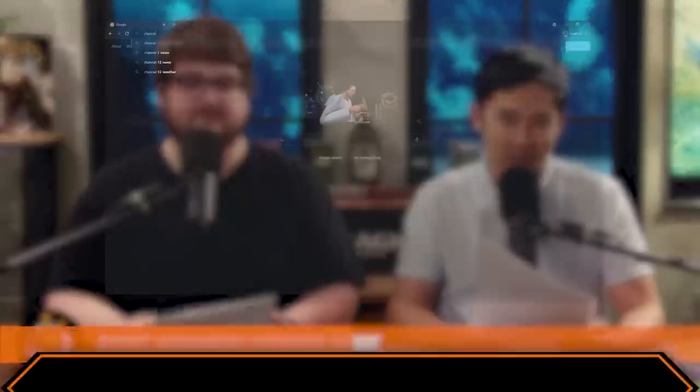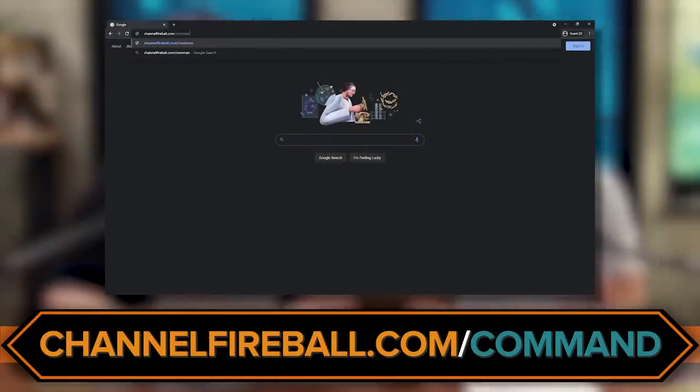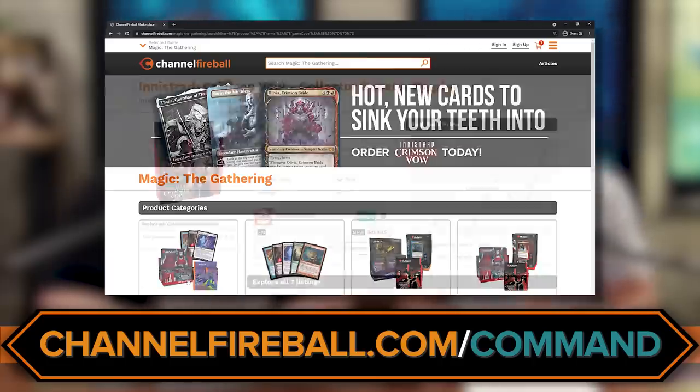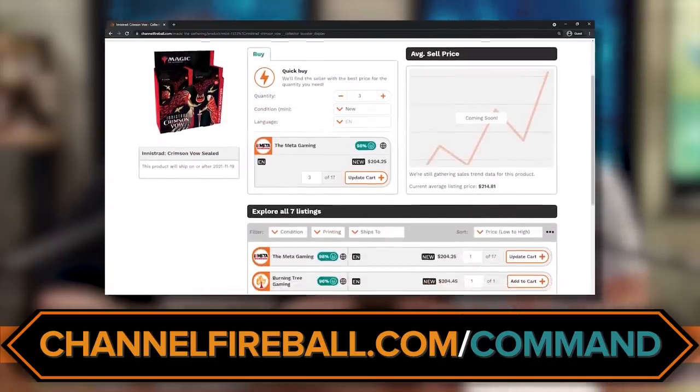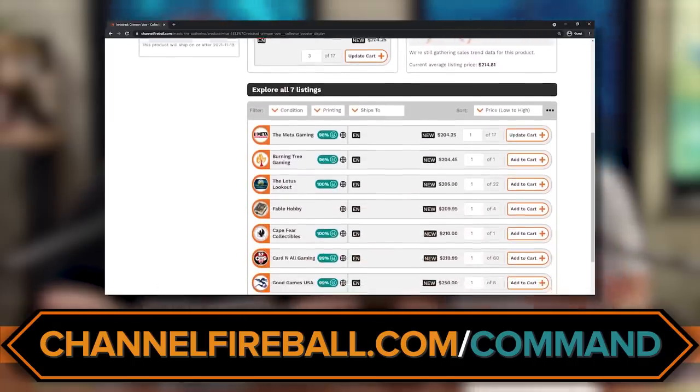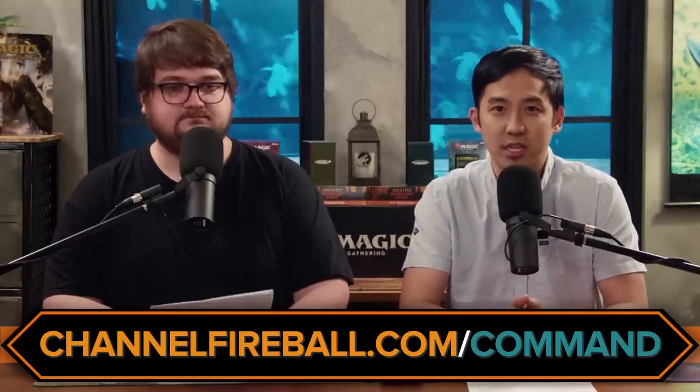Spirits are obviously a very big part of Innistrad and a very big theme in general. Before we get into it, we have to mention our sponsors: channelfireball.com/command. You can type that into your URL and be on the store and marketplace, or use code COMMAND at checkout to buy some magic cards — especially if you're looking to pick up a deck like this and upgrade it. You're also supporting local game stores on the Channel Fireball marketplace.